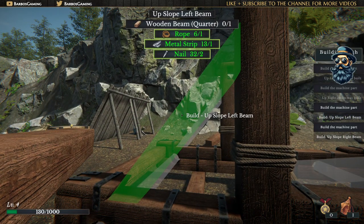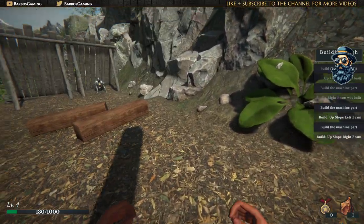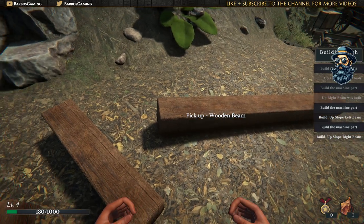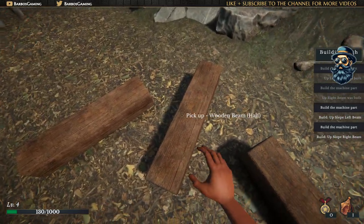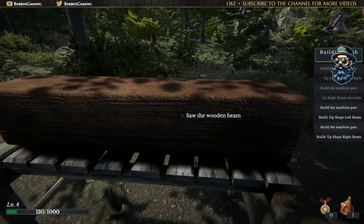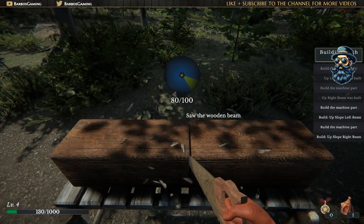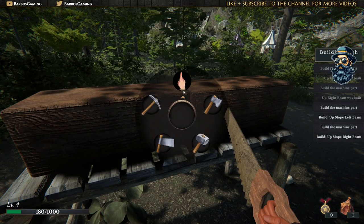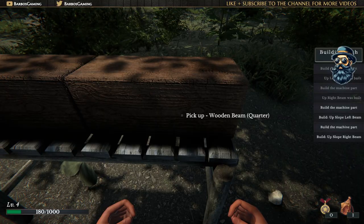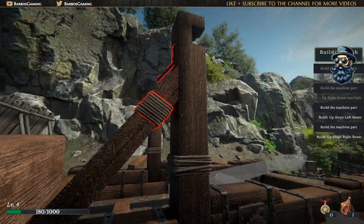What is going on? The up-slope left beam needs: nail, rope, metal strip, and wooden beam quarter. Wait - quarter means it doesn't want a half piece. This is a wooden beam completely and I need to make this quarter size, so I'm gonna cut off this piece again. I understand now. So this is the quarter - yes, it's written in the parenthesis. Very nice, very nice!